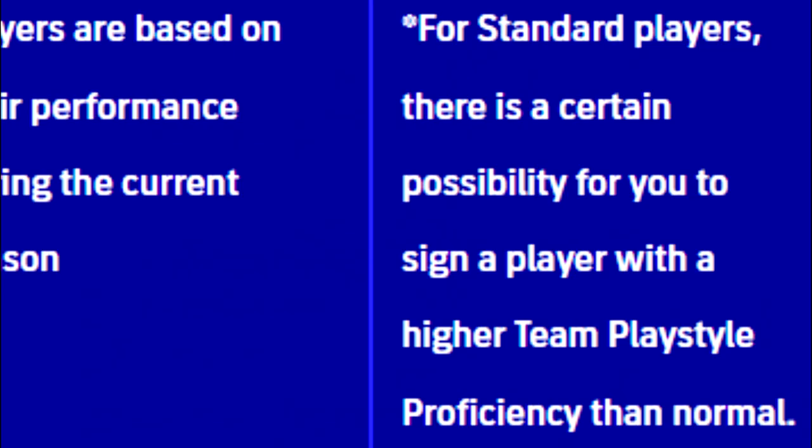When we zoom in, it tells us again that for standard players you sign, there is a certain possibility of getting a player with a higher team play style proficiency than normal. I think it's one in a hundred — so you have a one percent chance of signing the shiny version. If you go into the GP market and buy a player, you have a one in a hundred chance of getting his shiny version.